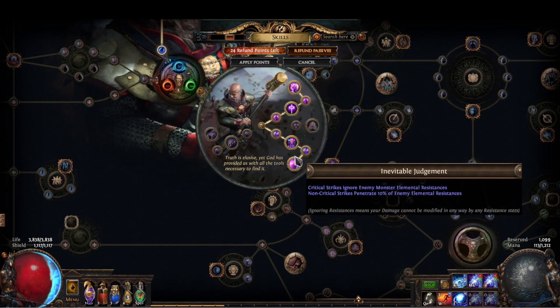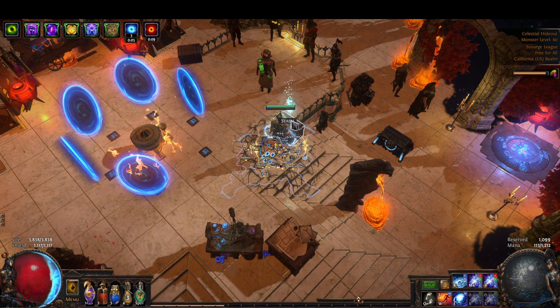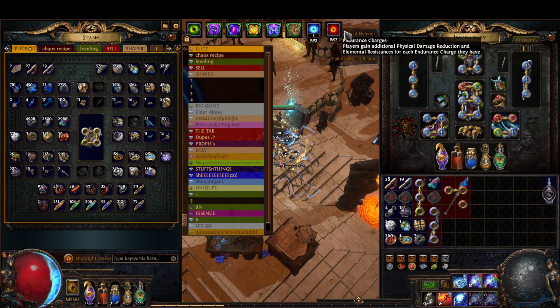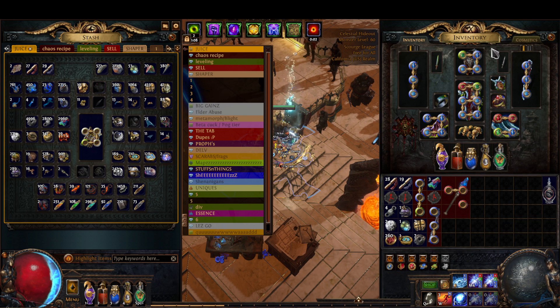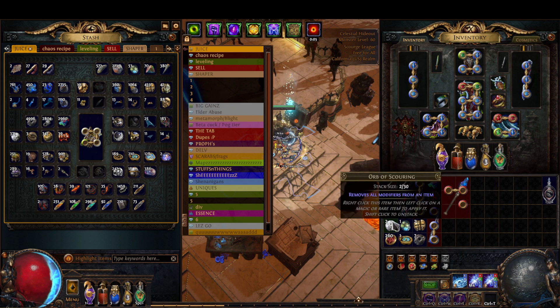But because of our ascendancy, the downside on the Blizzard Crown doesn't mean anything. So we can make use of a Blizzard Crown without any downside, which is really nice. That's basically the whole build as far as items and other stuff goes.